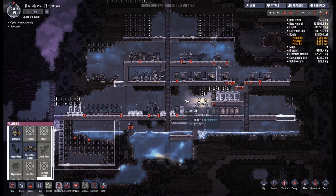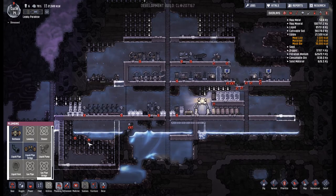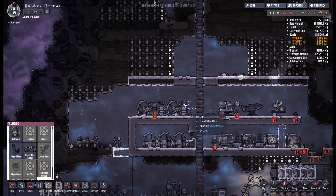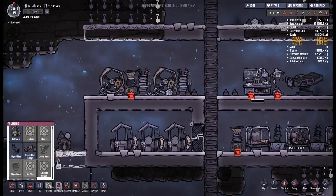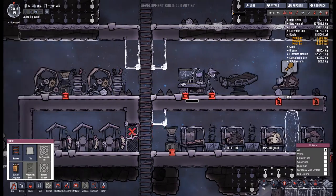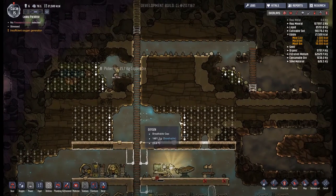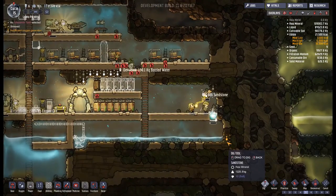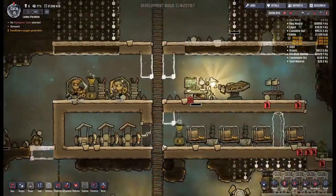Nighttime approaches and the power immediately dies — I wonder what that's about. Maybe we need to start putting more batteries in. I think more batteries might be a thing we can do. I kind of want to leave space around my ladder here — in fact, I'm going to put doors all around this ladder because we want to try and use good gas management. We're still super short of copper, so we need to go around and do a whole load of that.